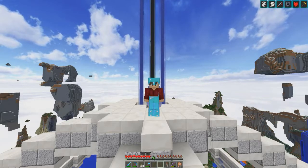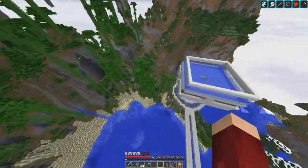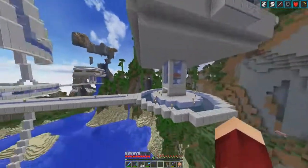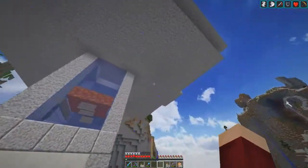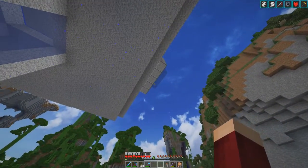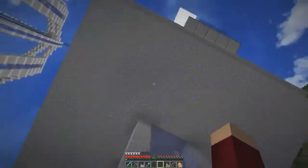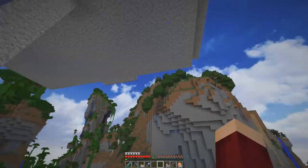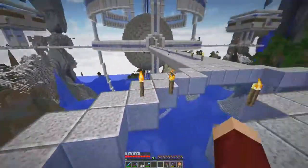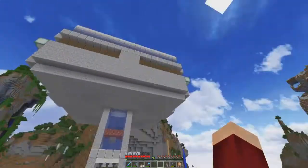Over the weekend I finished all of our iron farms. I got all the villagers inside them and I did lose a couple of them, not gonna lie. I also decided to increase the amount of villagers - I wasn't sure how many I needed. The original design needed 10, but I have more doors so I put 12 - four in each one. That means 12 in each of the four modules. I also need to show you something I did to make sure it didn't interfere with this.